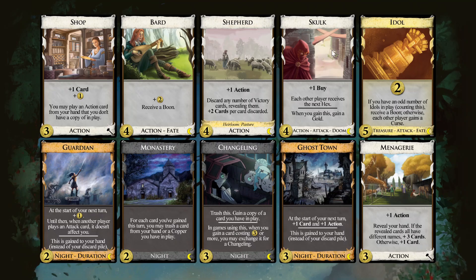There is hexing with Skulk and a plus buy, and then the challenge here is no real plus action. The draw is sketchy because Shepherd can be draw with the Estates or any other green cards, and then Menagerie. But for Menagerie you need uniques.